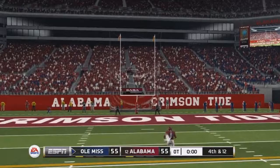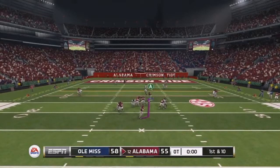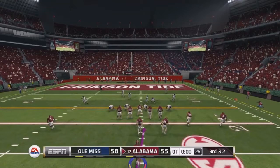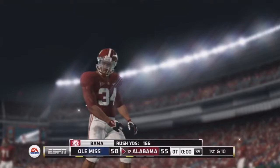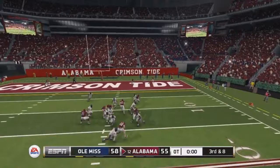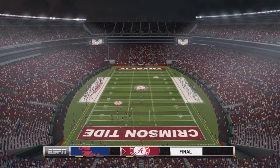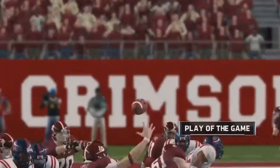In the third overtime, Alabama's defense forces Ole Miss to a field goal which is good. Alabama needs a field goal to tie or a touchdown to win. On first down, McCarron throws to Austin Morris for a nine-yard reception making it second and one. Then on third and two, McCarron hands off and Morris picks up the first down — now at 117 yards for the day. Eventually McCarron throws to a wide-open receiver for the touchdown and Alabama wins the game!